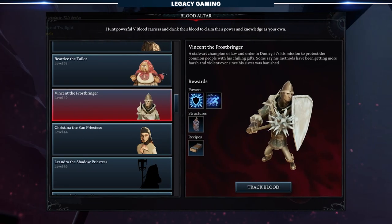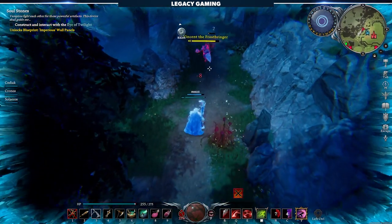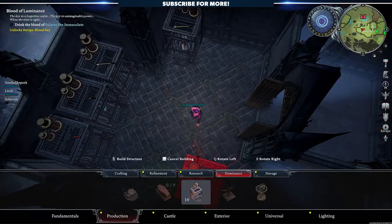Before we get into the nuances of the system, there's a V-Blood unit you need to kill first: Vincent the Frostbringer, a level 40 warrior that patrols a constant loop around Dunley Farmlands. Once killed, you'll unlock the prison, and this is really the start of our glorious adventure.